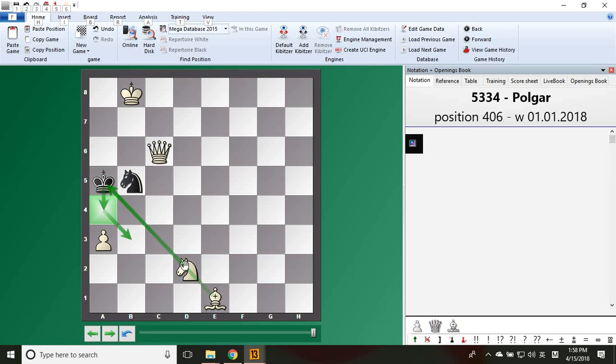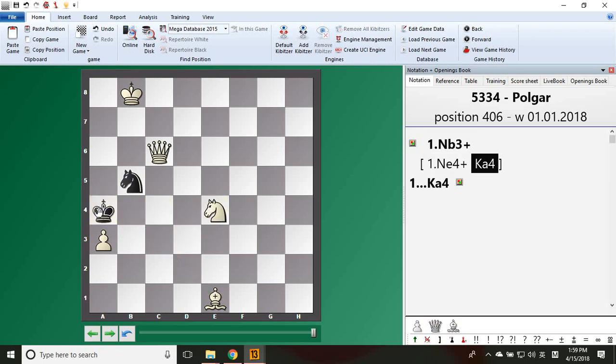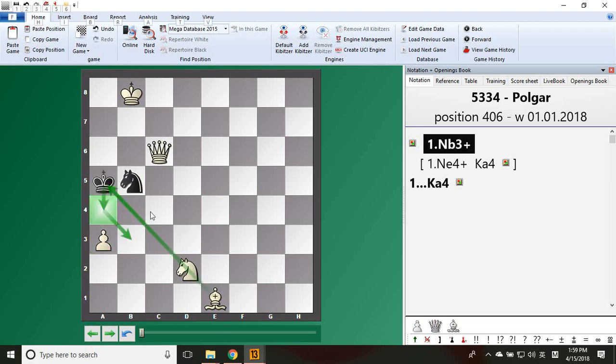This is easy — basically when we do discover, we don't want to go here for the discovery because after you go here, the king goes here, then we have two problems to handle. That's too much — you cannot protect both. So we only want one problem. If you go here and the king comes here, we have this problem and this problem — it's not good. We cannot move there.